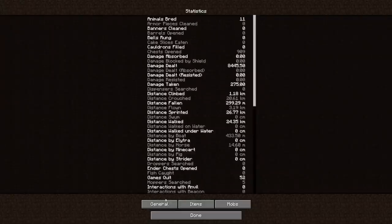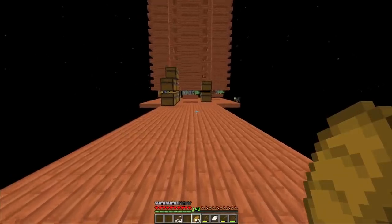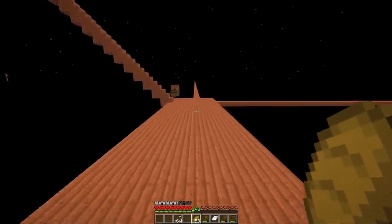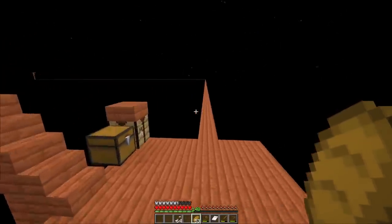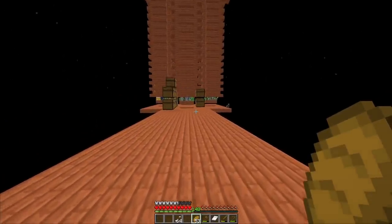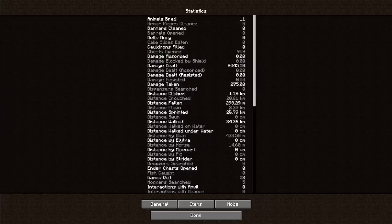By the way, somebody recently pointed out that I have a high 'distance flown' value, and I immediately thought they suspected I was using creative mode to fly around. But no — it's actually because if you just jump around a little bit, distance in the air counts as flown. The statistics update every 30 seconds, so if we wait a bit — it was at 319, now it's at 322. So distance flown doesn't mean I'm cheating.